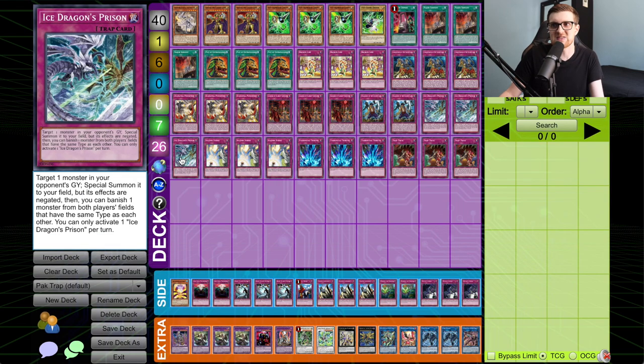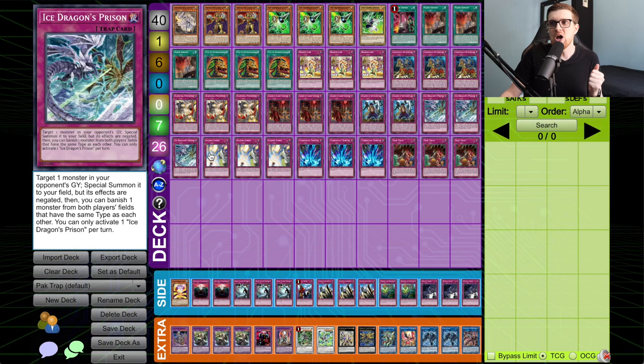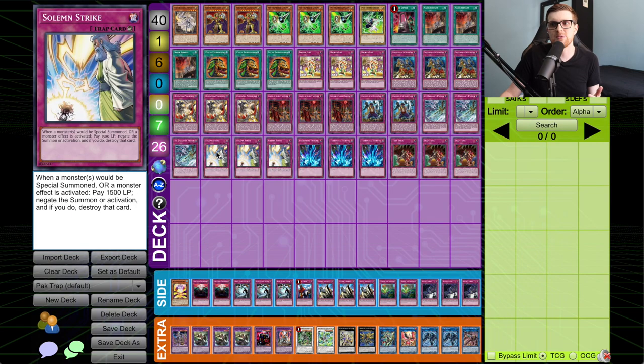Three Ice Dragon's Prison, because it not only gets value alongside the big power traps in this deck, but it specifically outs things that Torrential Tribute cannot — giving you a one-for-two and more. Solemn Strike, in a very similar line to Broken Line, stops monster effects and summons. What's important about both Strike and Broken Line is that they're counter traps, meaning your opponent typically won't have a way to interact with them. There isn't really a lot of spell-speed-three removal in the format unless someone is specifically playing a trap-oriented deck.